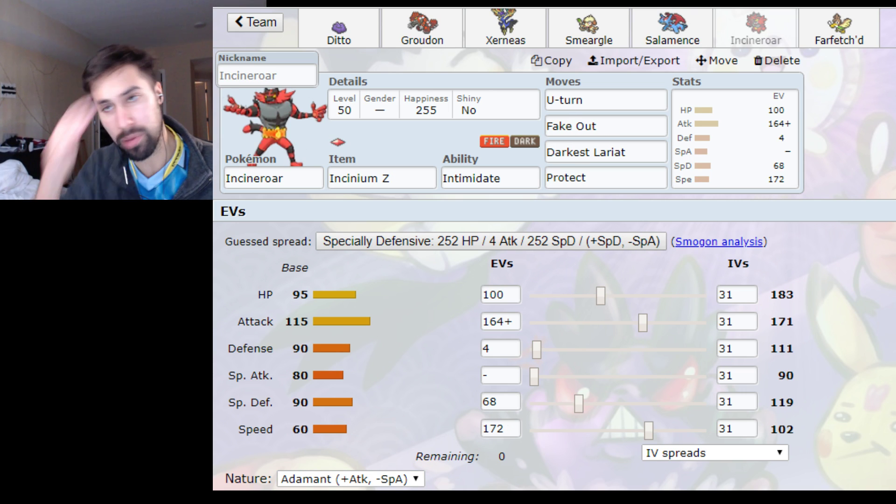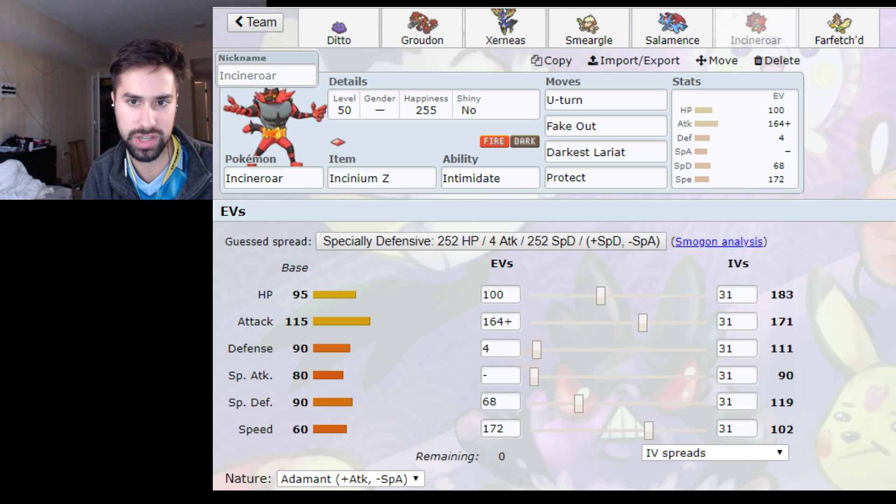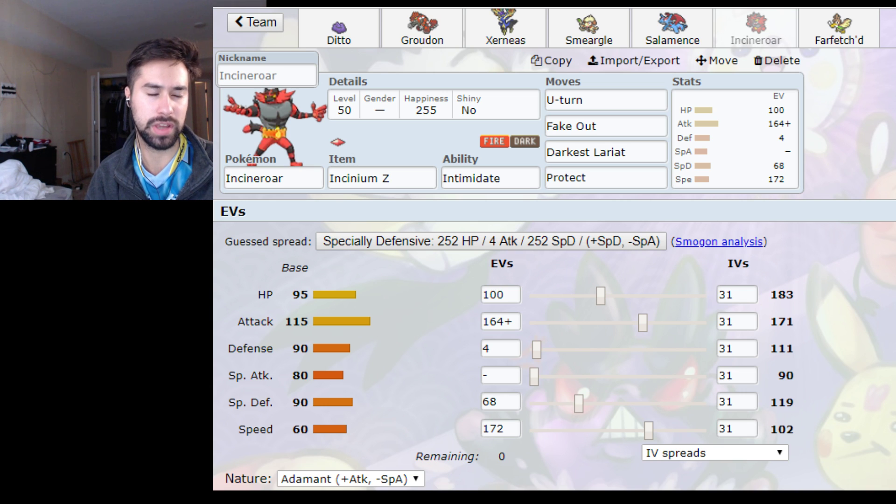This Incineroar spread is one I was using post-Berlin Internationals and I just kept it. I have no idea exactly what it all does, but I know the Speed lives — I think it's meant to live Ultra Necrozma's Earth Power. The Speed outspeeds Gengar on Tailwind and goes one point faster than that. This is actually Nils' Incineroar spread, funnily enough. It's a very fast Incineroar, and I actually really like it. It pairs really well with Tailwind Pokemon. You're always faster than other Incineroar, which can be nice for Fake Out.